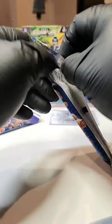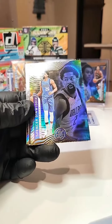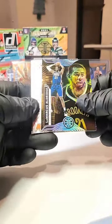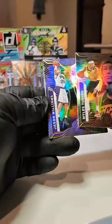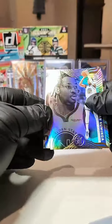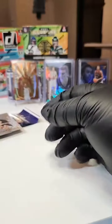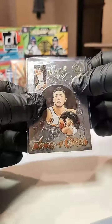Pack number 10 of 11 — one more pack to go after this. We got Colin Sexton, Carmelo Anthony, Kevin Huerter, Joel Embiid, Spencer Dinwiddie, Shai Gilgeous-Alexander. We got a LaMarcus Aldridge on the orange, Devin Booker on the King of Cards, Miles Turner and Jason Williams. Our rookies: Kuminga going up to the Warriors, and De'Ron Sharp going to Brooklyn.